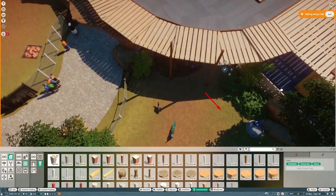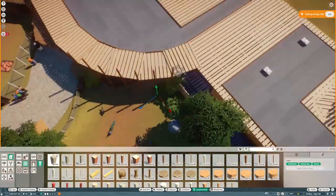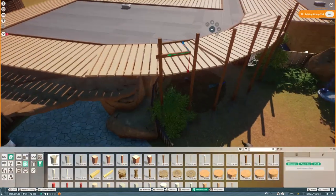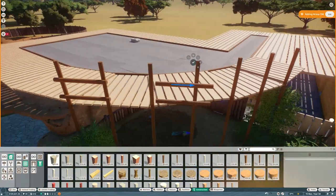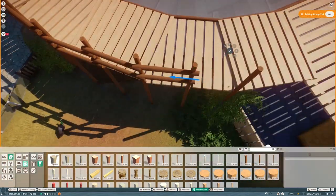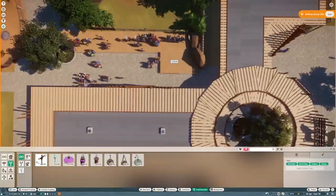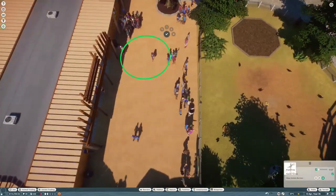You also saw a power facility there — that's a thing in Planet Zoo. You have to manage power and have clean water, so you need filtration stations which break down and then mechanics have to fix them. It's a bit buggy at the moment, but we're nearing the end of this video.